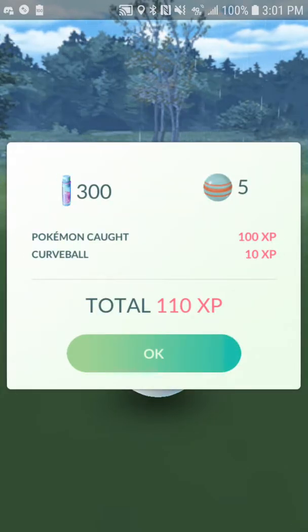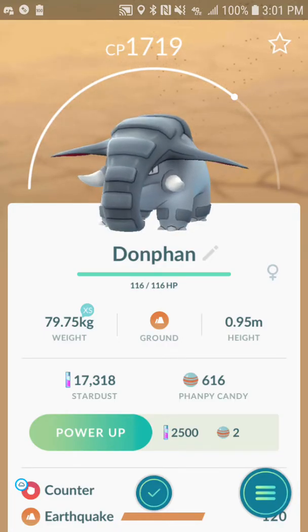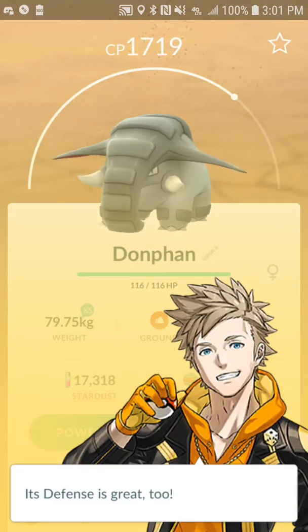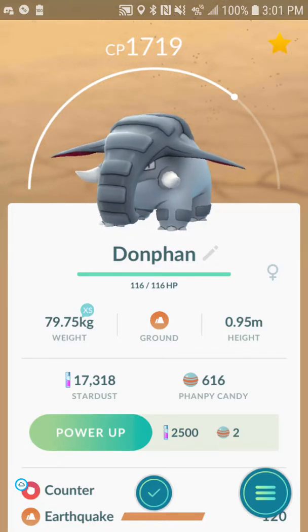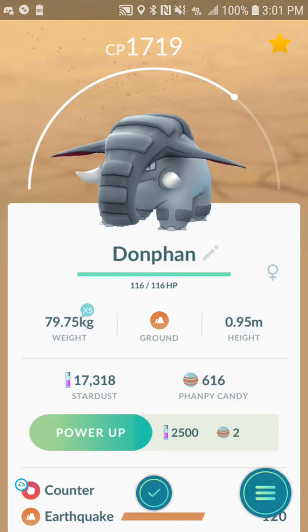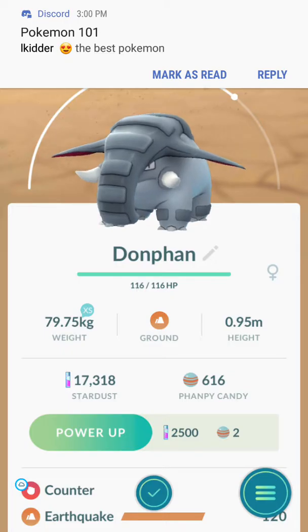1719 in the books. Donphan soloed. Level 30 players - this is the best moveset for a Donphan, so that's what's up. Let's check the stats breakdown. HP - Defense - best I've ever seen. We got a HD - this could be a 98, this could be a good one. We're going to hold onto that one. So guys, for you lower level players, make sure you have some rain. We're going to post all three videos just to show you guys that it's hard to do. Hopefully this helps you guys take down a Donphan of your own.